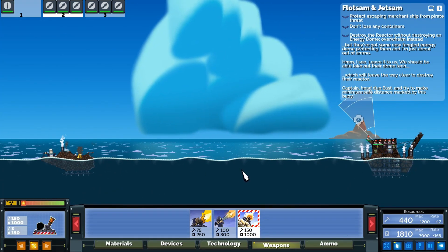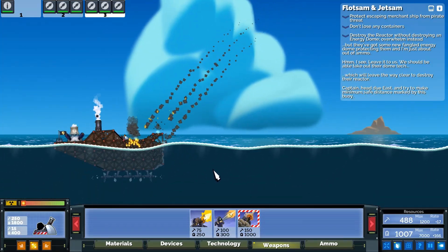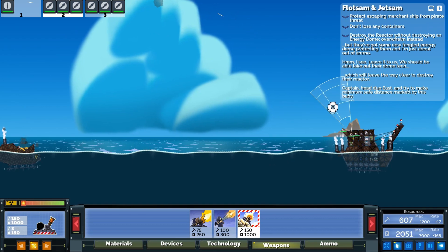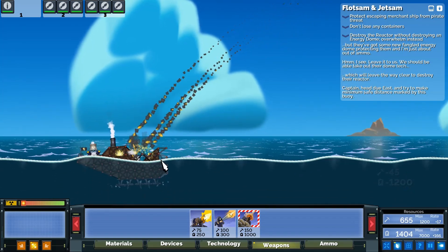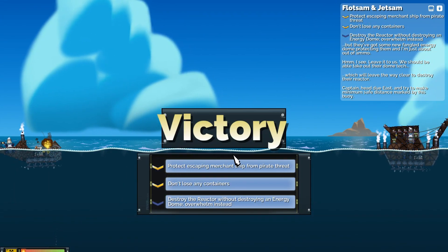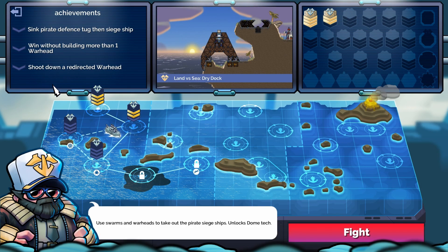Oh, there's combinations! I'm getting there — I'm just gonna fly a bit forward like this. And now we're getting into it — oh, it's won! They've given up. Oh, I see a little achievement there — didn't get it, oh well. Okay, so next mission. Wait — oh, it tells me: land versus sea, dry dock. Interesting.